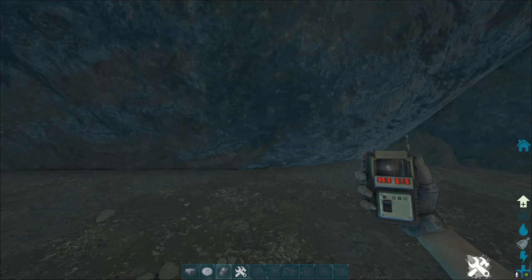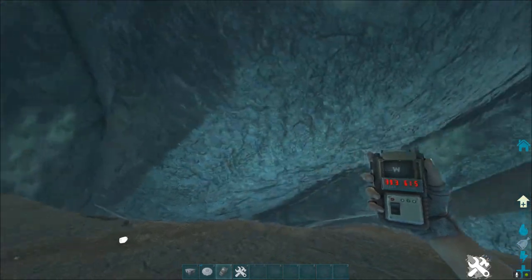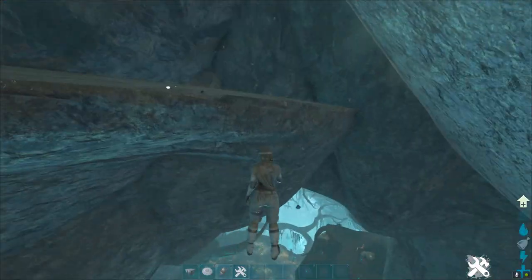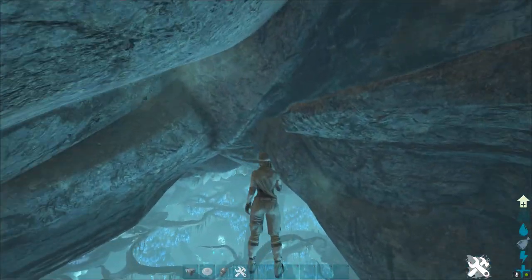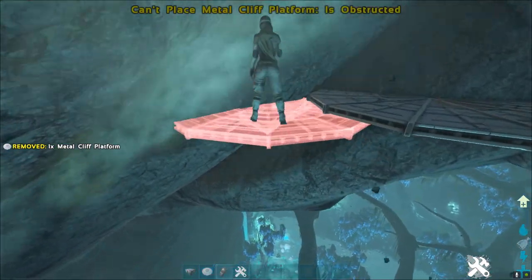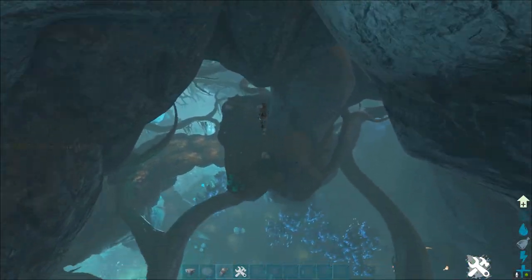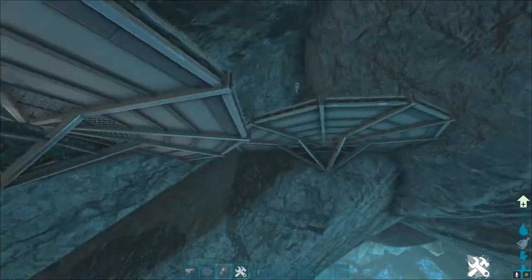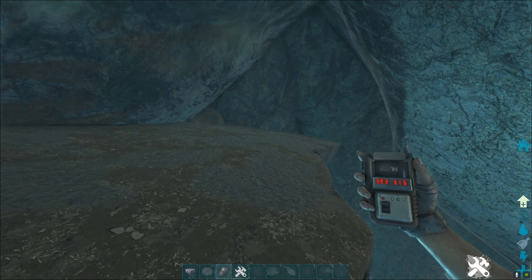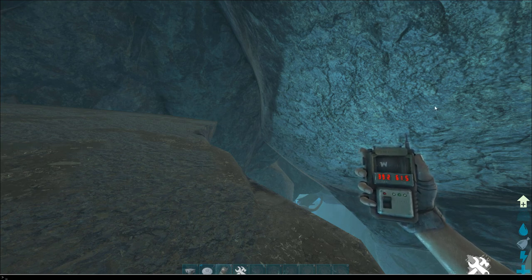Now let's go to alpha ledge — one of the most popular large to medium sized tribe building locations in the game at 39.3, 61.5. This is a giant ledge in the blue biome that you can hide an amazing amount of stuff on. Usually people will build a cliff platform wall around themselves and turn this into a giant hole in the ceiling — it's an amazing base location. You can take over this ledge and that one over there and just turn this into a giant death trap. If this spot is open on your server at 39.2, 61.6, you need to immediately take it — probably one of the best spots in Aberration.